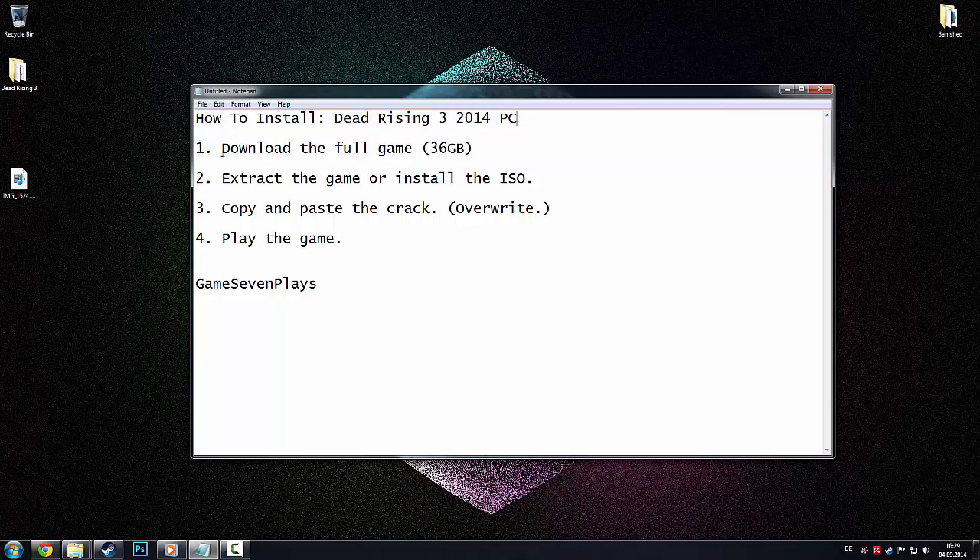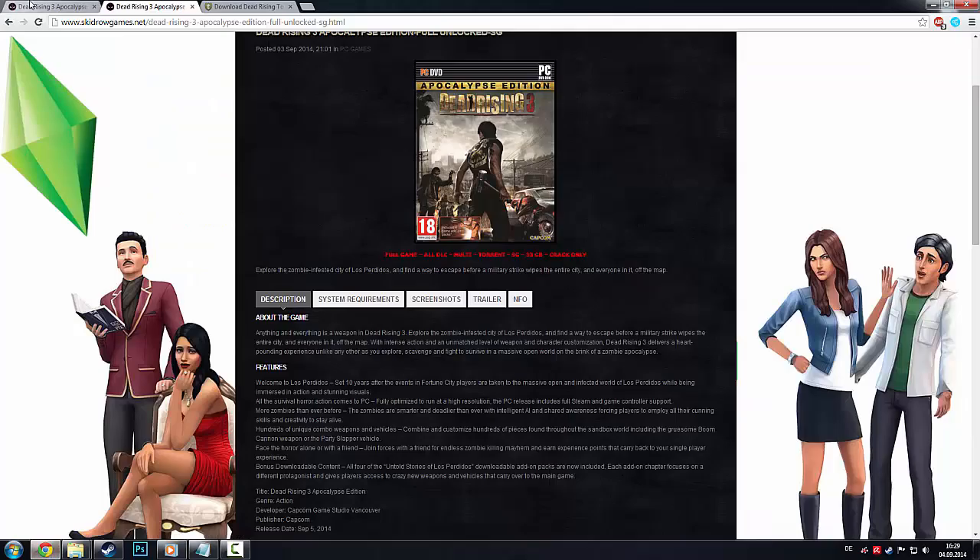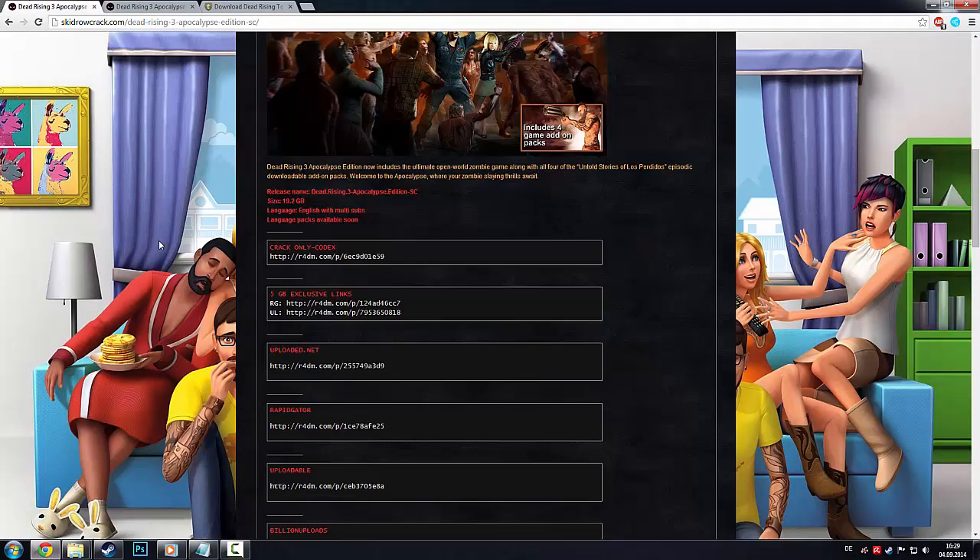The first thing you have to do is download the full game. It's 36 GB big, so it's going to take a while. It took me 5 hours to download the whole game.